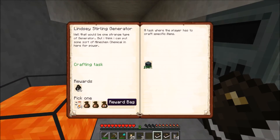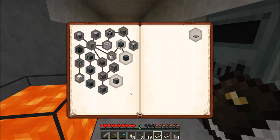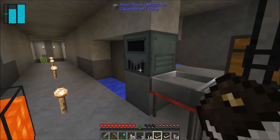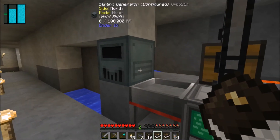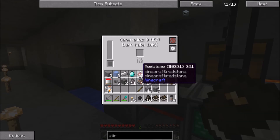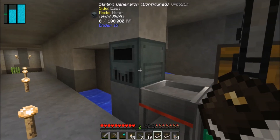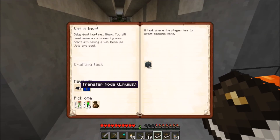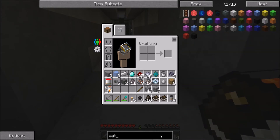I'd like to hopefully power some of these things so they're on all the time. Let's go right there — good, that's really solid. I got a sterling generator and I can claim the reward. Do I want carbon or a reward bag? These reward bags have been terrible — maybe carbon. Now I can hook this up, I just need to get liquid of some sort in it — I believe that's how it makes energy.